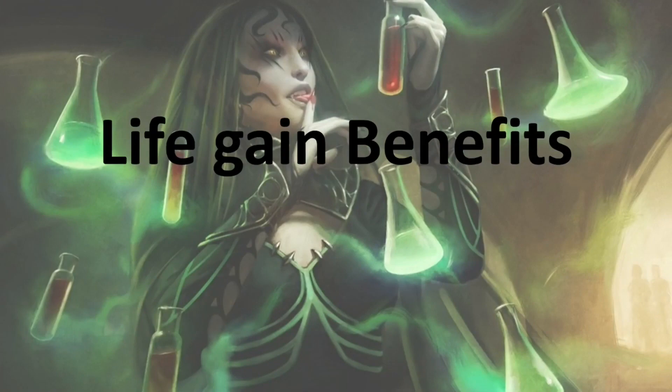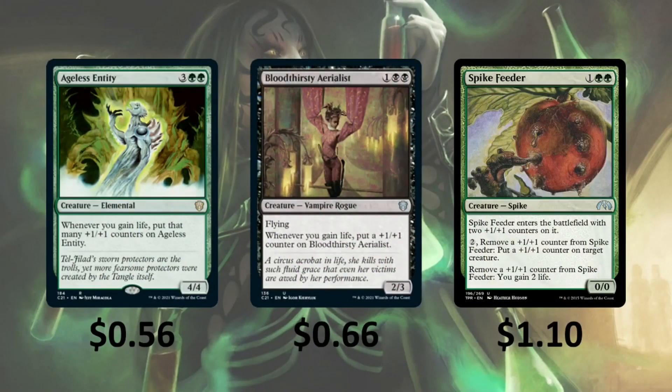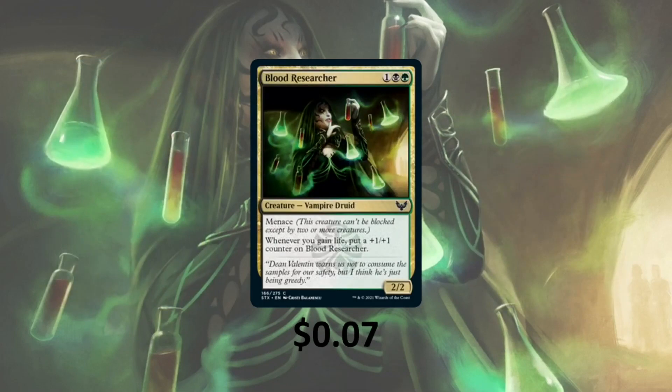Then we have some cards that benefit from us gaining life. Ageless Entity — whenever you gain life, put that many +1/+1 counters on it, so it's going to get really big really fast. Bloodthirsty Aerialist has Flying — whenever you gain life, put a +1/+1 counter on it. Spike Feeder enters with two +1/+1 counters; you can pay 2 to remove a counter and put it on another creature, or remove a counter to gain 2 life — a great combo with Lisette since gaining life triggers her ability for as long as we have mana. Blood Researcher has Menace, and whenever you gain life, put a +1/+1 counter on it.